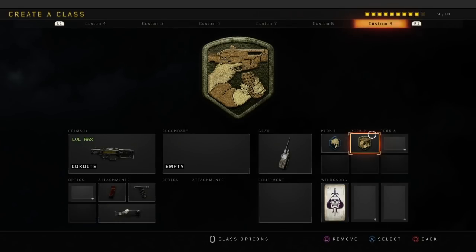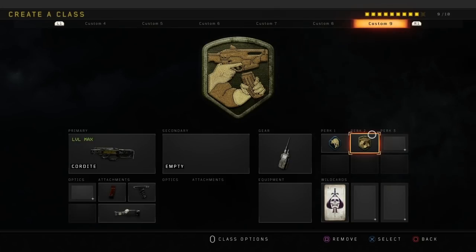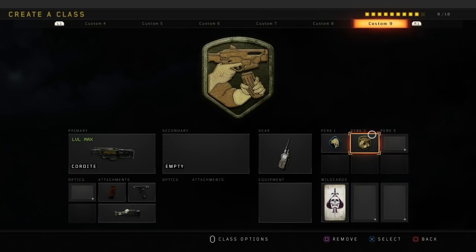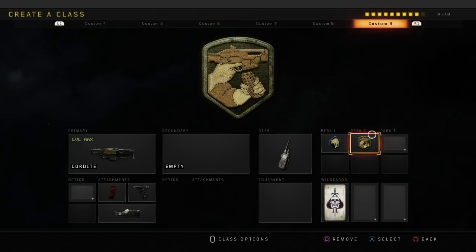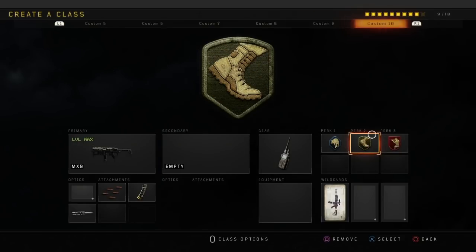The next class is the Cordite with extended mags, grip, and the belt feed operator mod. The belt feed operator mod is absolutely insane — it basically gives you around 600 bullets in one magazine with extended mags, or about 500 without. I definitely recommend using this operator mod whenever you use this weapon. I have gunko and scavenger as the perks, though you don't really need scavenger with 600 bullets.